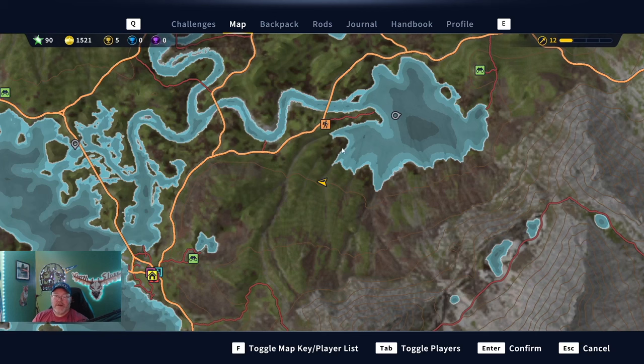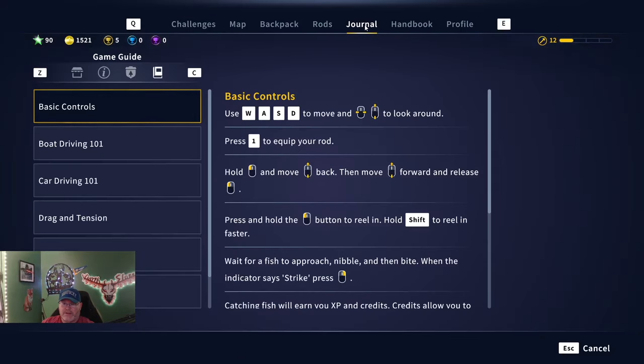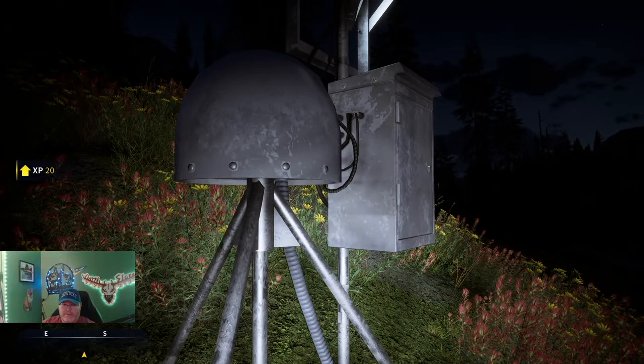We are right here just below Bannock's Noc, a very popular place to fish — diamond crappie spot, green sunfish spot, shovel-nose sturgeon spot. A very popular place to fish, just right out here in the open. We are at our sixth GPS location.